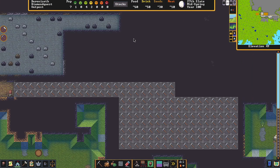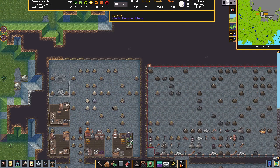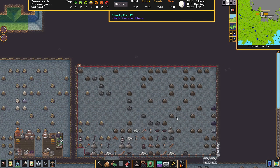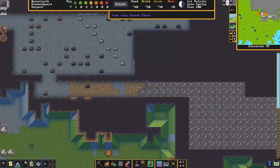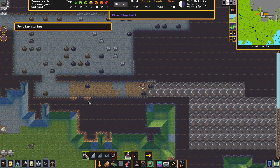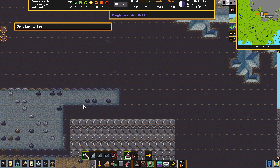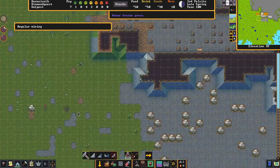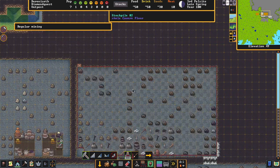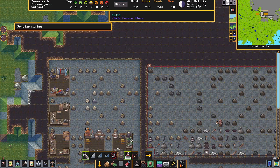We're getting a huge fortress going. You can see the dwarves are starting to stack everything in here — they're pulling everything off the wheelbarrow and taking all our items indoors because we want to be indoors. We also hit some mud here, which is good. Let's burrow down into here a little bit and see what we get.